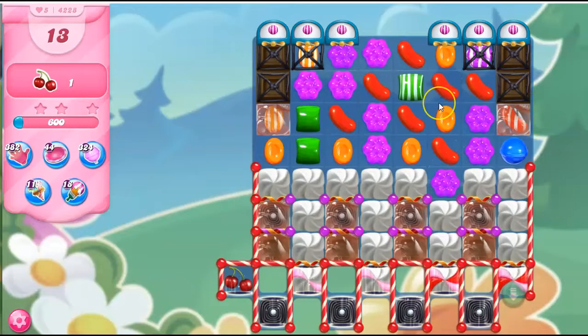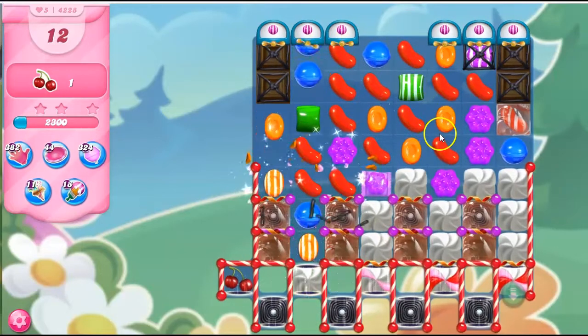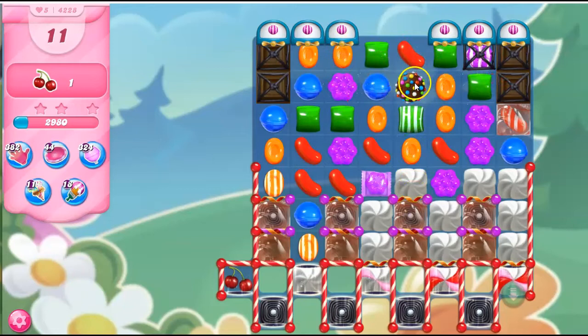But we do have some stripe dispensers on the board and some other things that look handy and helpful. I'm going to go for that wrapped candy. I had a few different choices. That one looked better. And indeed, I think it is, because now I've got this. Although we don't have a lot of green on the board, I think I have to take it.